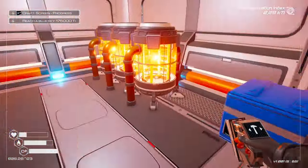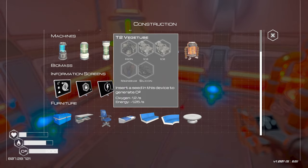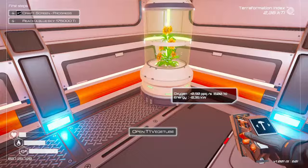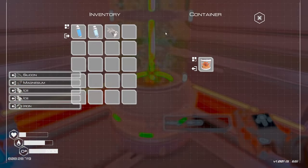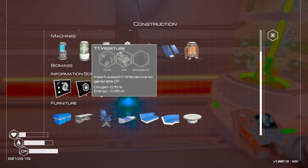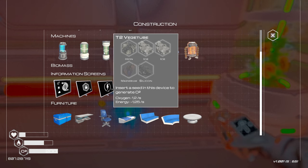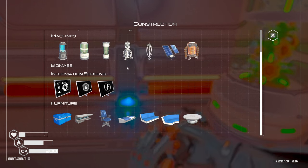Let's have a look at the tier two veggie tube as an experiment. Tier one uses iron, ice, and magnesium. Tier two uses iron, ice, magnesium, but also silicon and a second ice. I break the tier one down and pop in the tier two. Tier one gives oxygen of 0.15 and uses 3.5 energy per second, whereas tier two is approximately eight times more oxygen and uses roughly three to four times more energy — so much more efficient. This is pretty much the case across the board with all the machines.